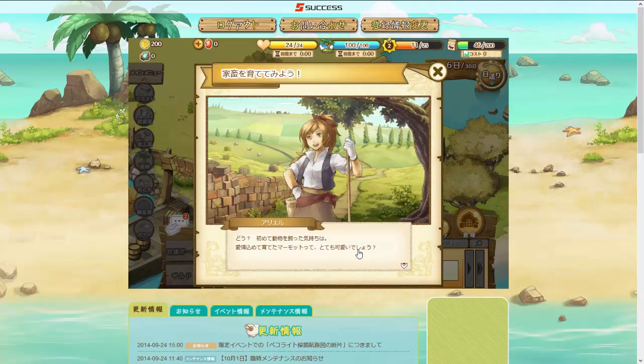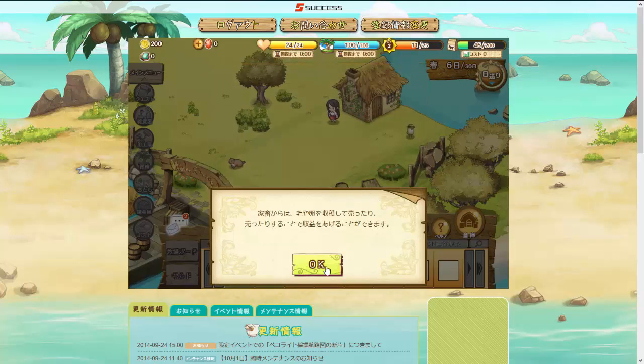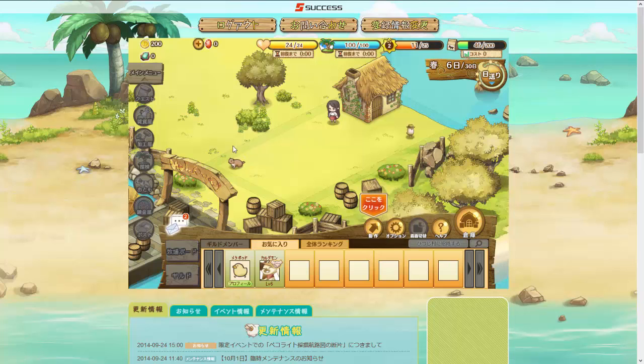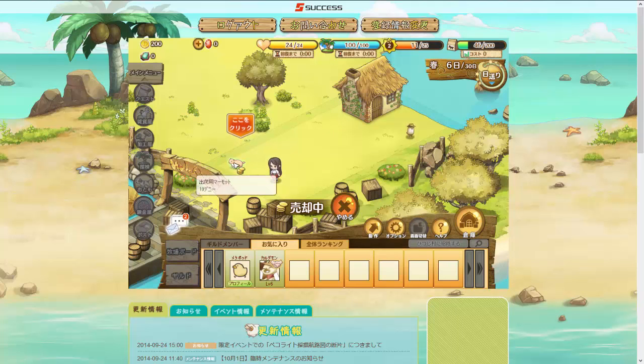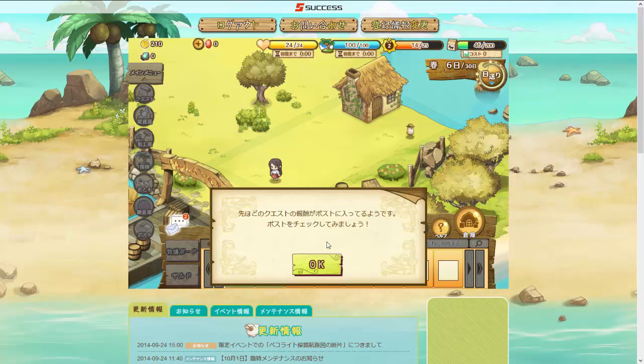Now we'll talk to Ariel and she'll give us 200 Denny — Denny is the money in the game. Animals can get icons over their heads like crops — clicking them lets you do things like shear them, or later slaughter marmots for meat. The tutorial wants you to sell your animal at this point. Click the cursor button to change cursor type — selecting the selling cursor lets you sell. Click the marmot and we'll sell it for 10 Denny. We got some experience points and the marmot has been sold.